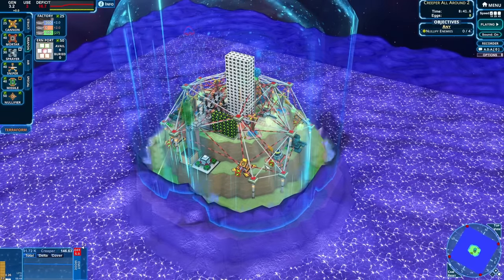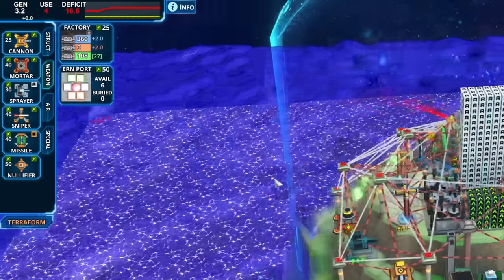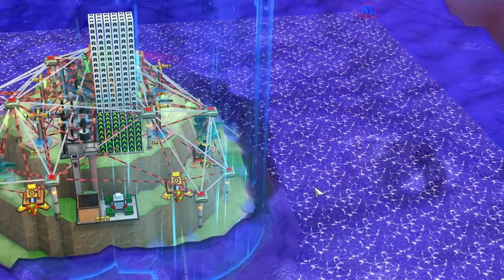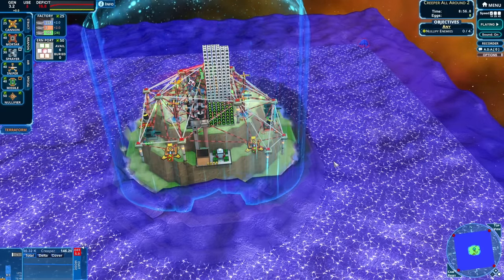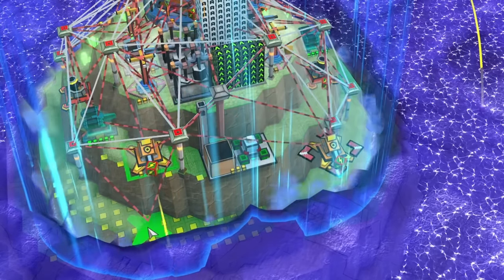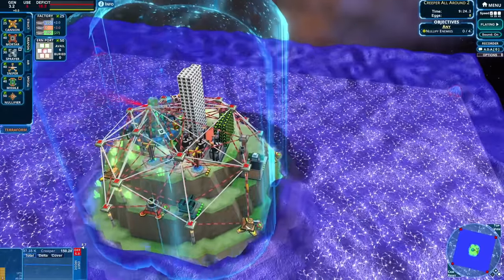This is taking a little bit of time because everything needs energy in order to fire. This is a huge deficit we're creating. But the mortars are shooting, which is good news because those are really good at removing creep. Let's try moving this cannon down to this level and this one down to this level, so I can get closer to the action and remove more of the creep from the shielded areas.